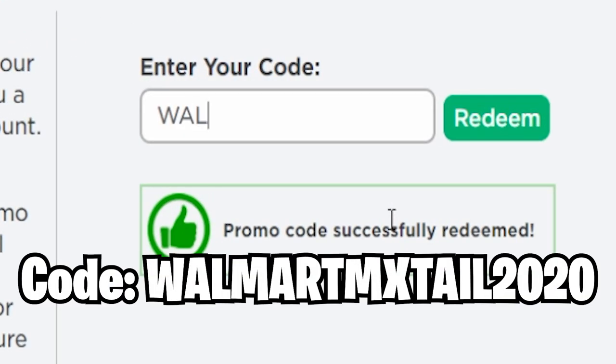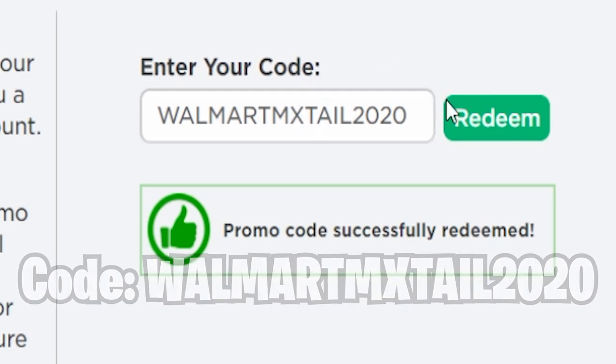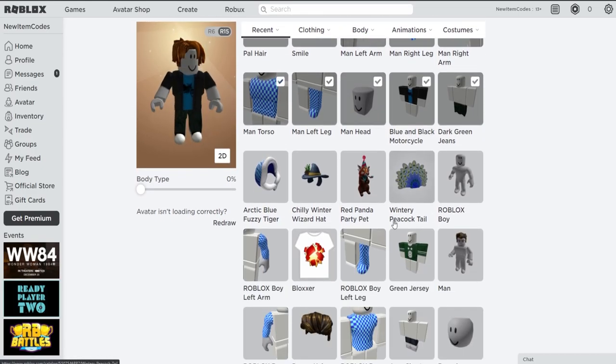The next code is WALMARTMXTAL2020. This website is also linked down below in the description. Hit redeem and promo code successfully redeemed! We just got this Wintry Peacock Tail, which Roblox gave out around the time of Thanksgiving. It's still working right now, so make sure you all redeem that.